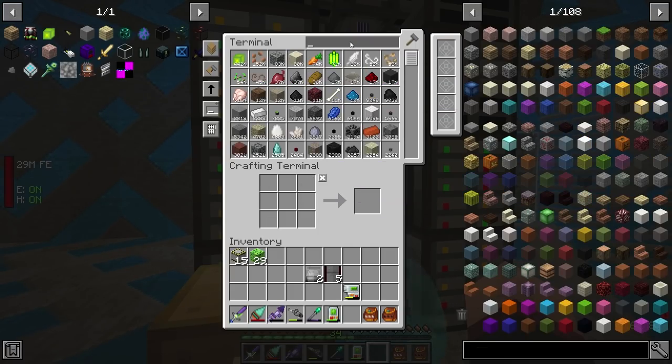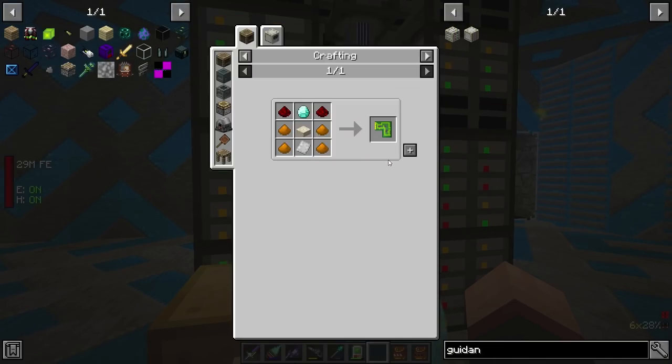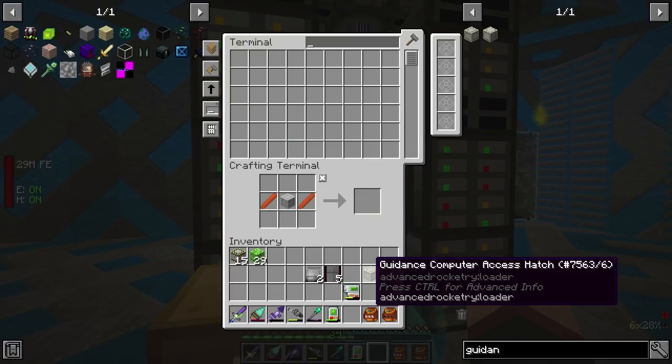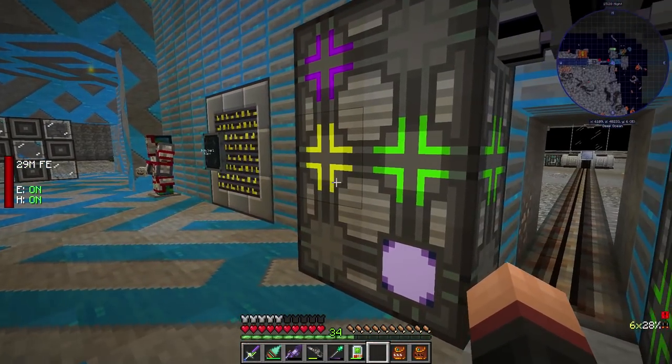A guidance computer — pretty sure I'm just gonna use a bunch of circuit thingies. Yeah. That should be about it. Guidance computer and a seat. Yeah, seat. That is it in essence, I think.